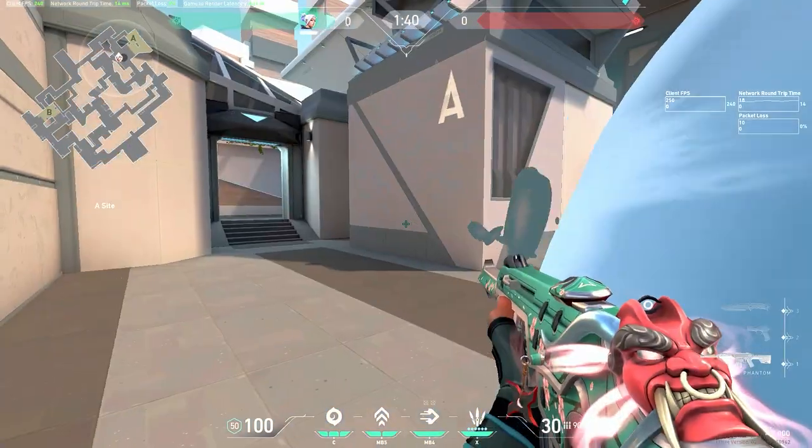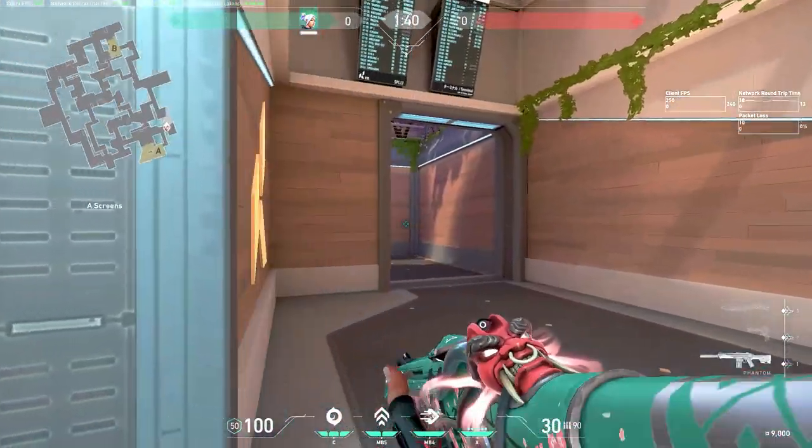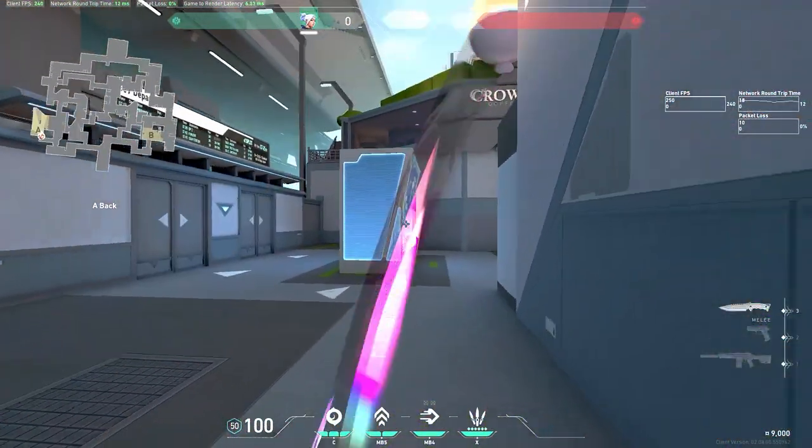As you walk out of the smoke, it should look like this. If you want, you can push CT — there's going to be a smoke there. You could walk up, try to get a kill, dash back, and go inside with your team afterwards.